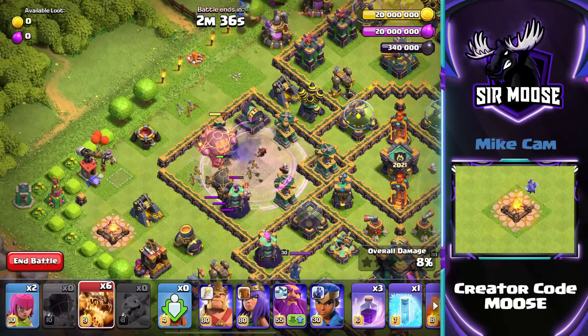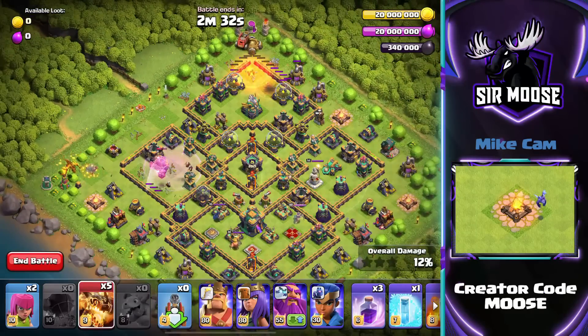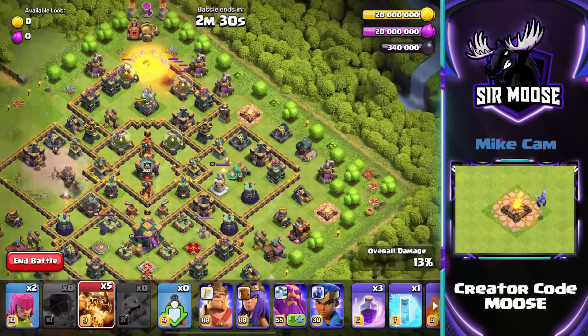Then we're going to move across and focus on the right hand side of the base — but not before deploying a Super Dragon in the left hand corner. Super Dragon, left hand corner. Now over to this compartment.